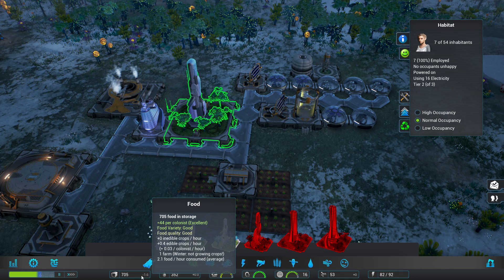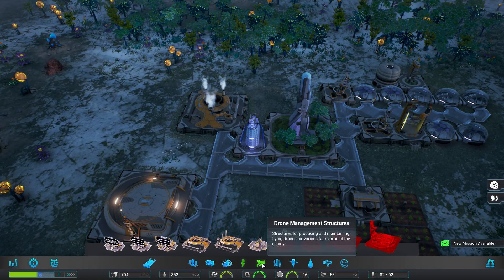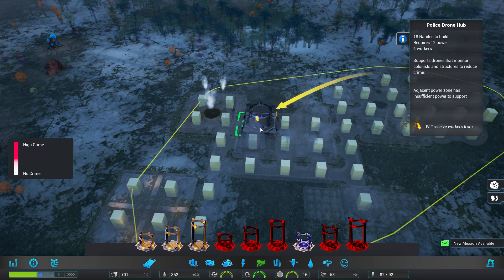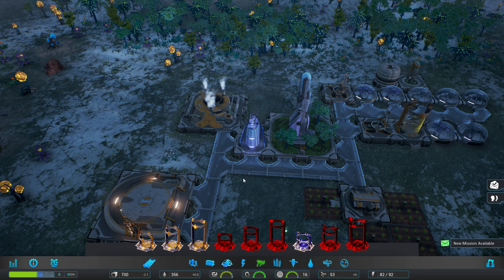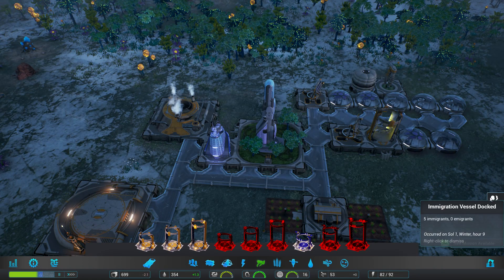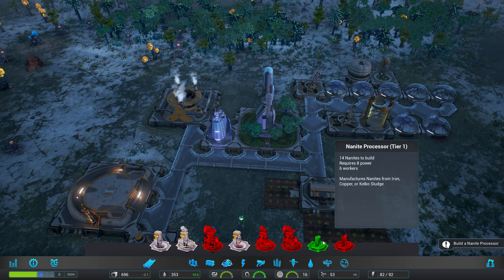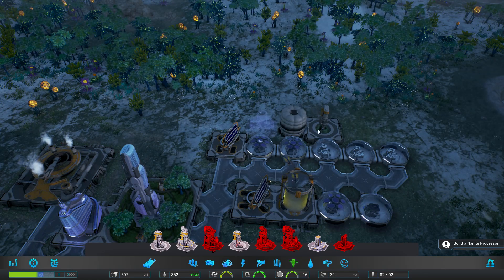Food is going down, so we are going to need to work on that. Why isn't this producing more — oh, that's because there's only 30 workers. That's not good. Build a nanite processor. Where are we going to plop that down? Let's plop it right there. I think that should start producing us goods so we can actually start building a lot more.